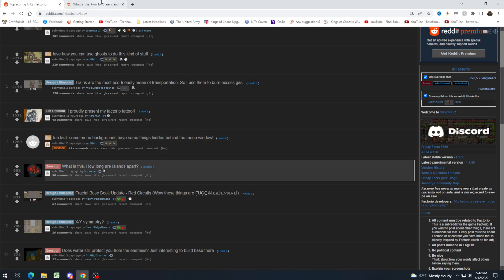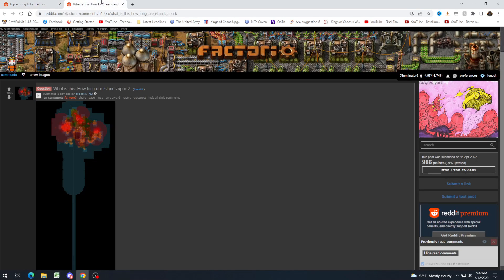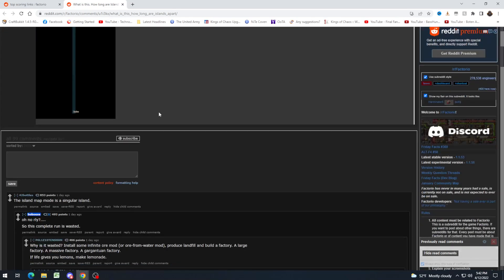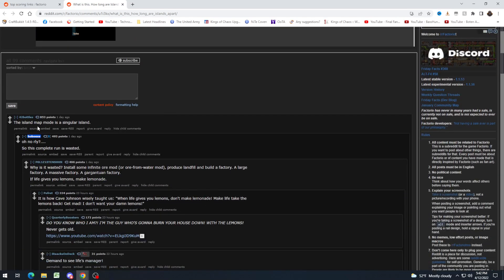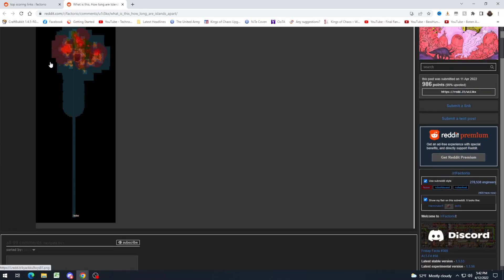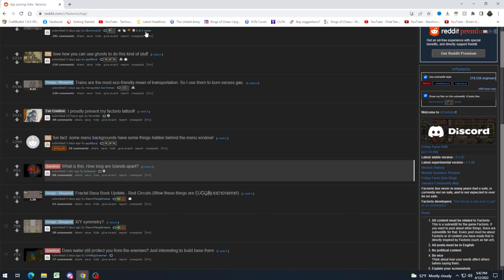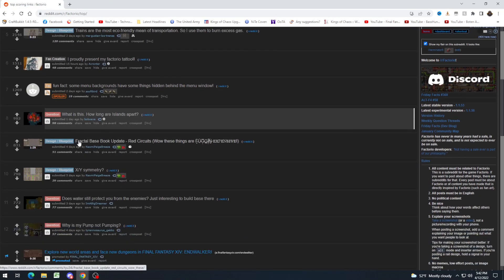"How far apart are islands?" This is a kind of sad post — it actually makes me feel bad for them. Apparently they chose island mode and did not know that it has a singular island. So this is the only land they're going to find. Of course, they could landfill and make more land to build on, so the run's not totally wasted. Of course, if they used all their stone, then they have a problem.